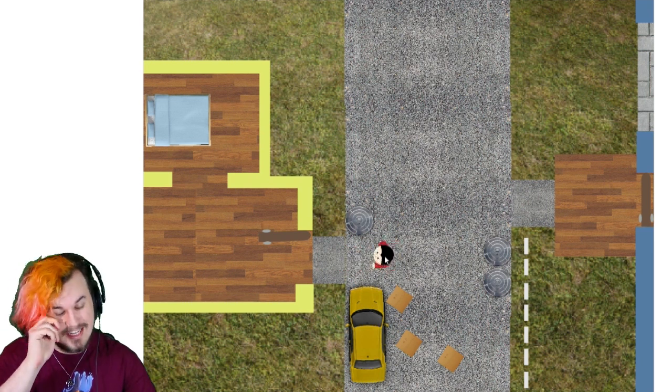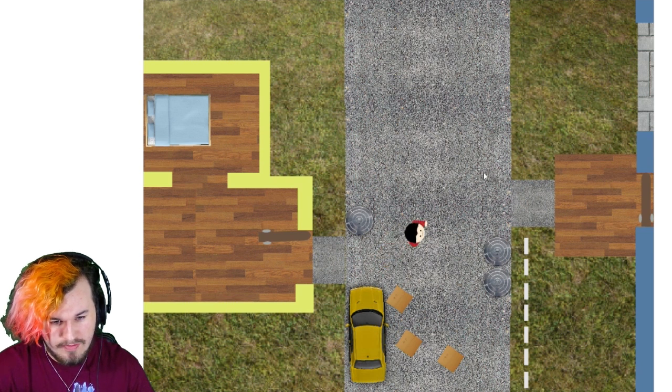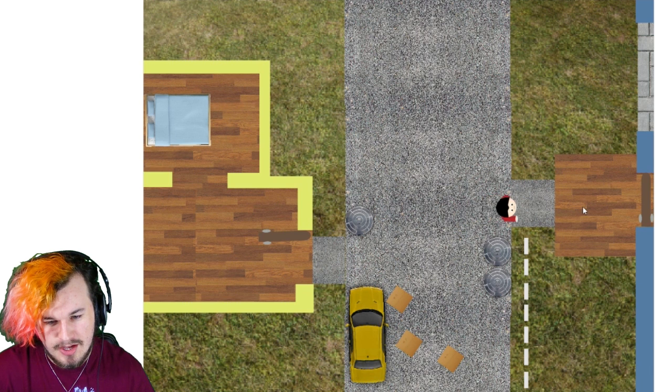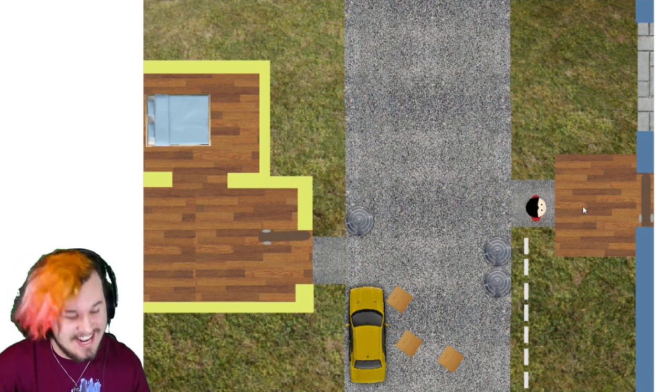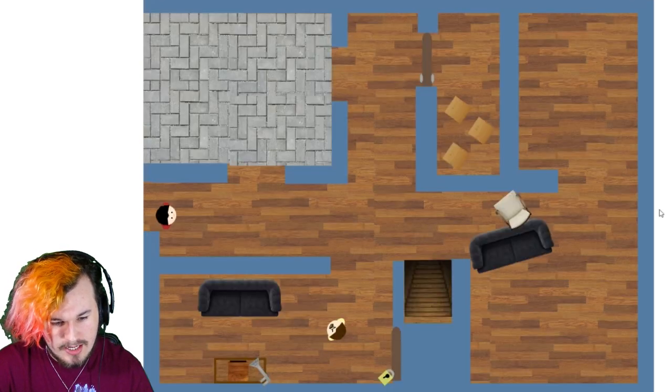There are like three buttons — literally W to walk, move your mouse around to wherever you want to face, and then you press the mouse button to pick up the item, the singular item, the key. Oh, and you open the doors with the same button as well. So how hard can it be?